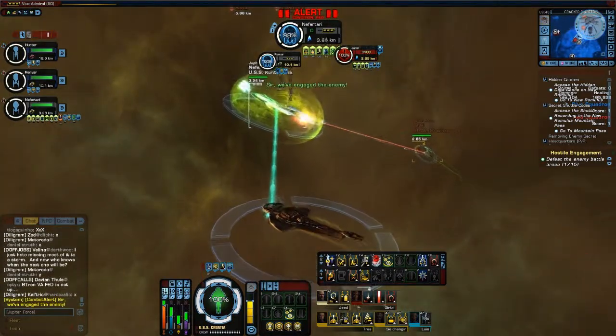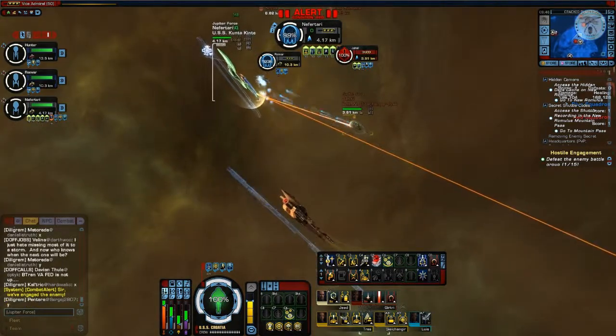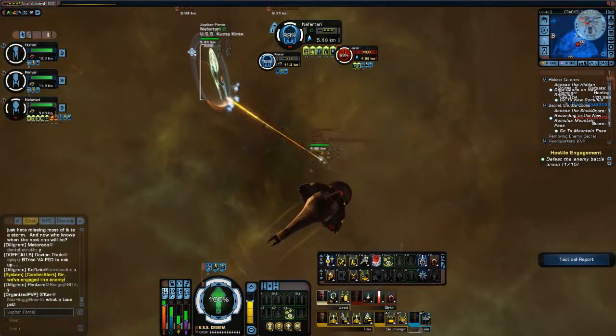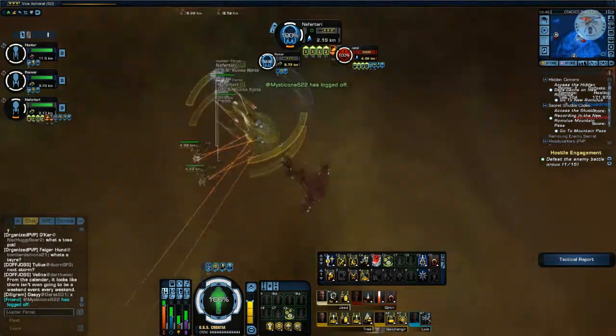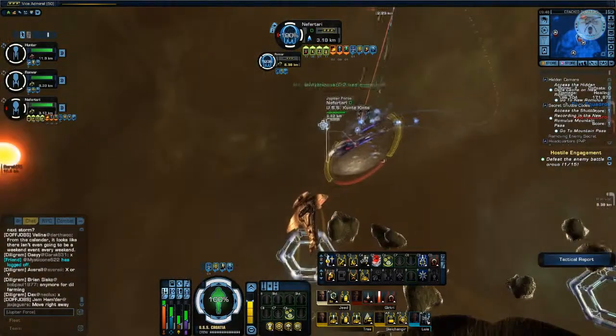Typically in a team setup you have at least one or two cruisers. If you have a squishy escort or science vessel under attack, if both cruisers are healing at the same time it's almost guaranteed to keep that ship alive. We also have cross-healing, but that will be covered in another session.